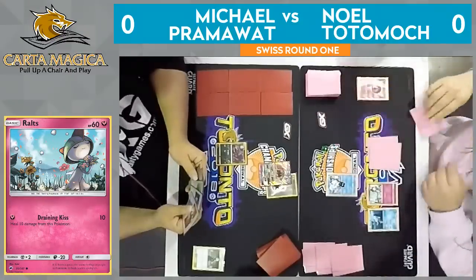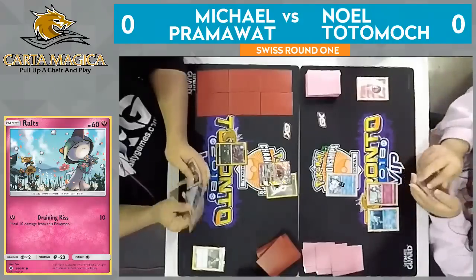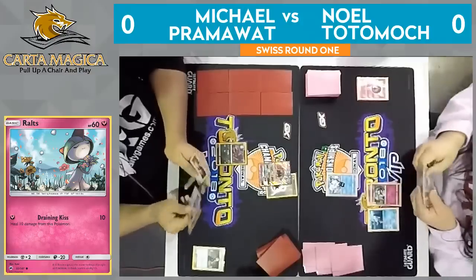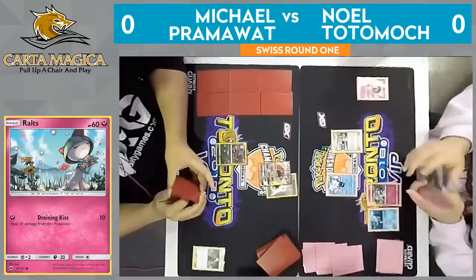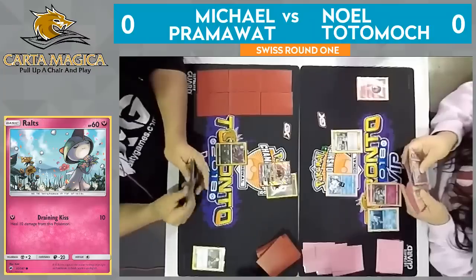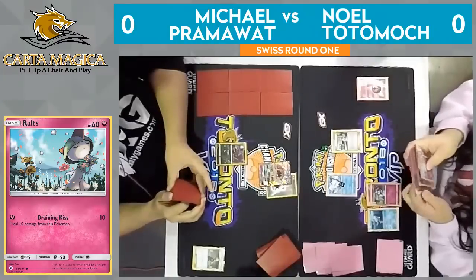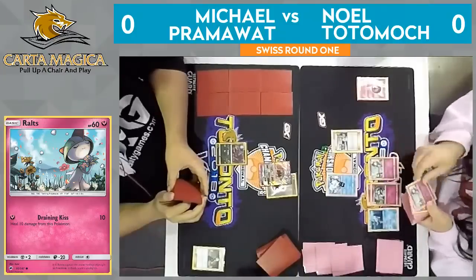It looks like he will just go ahead and Energy Drive for 40 damage, and we'll go over to Noel's turn. We know he has that Bridget — so if he wants to use that option, that's definitely something he could do. He does evolve into Kirlia, and we do see that turn two Bridget. Ideally want to get it on turn one, but it's not too bad here, especially since he'll be able to go Bridget directly into Beacon and find himself potentially an Octillery and maybe even one of those stage two Pokemon — either Gardevoir or Gallade.